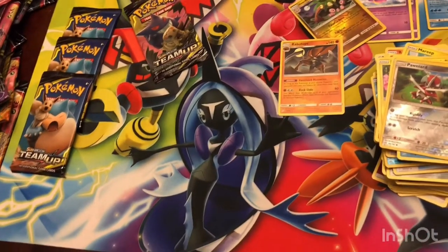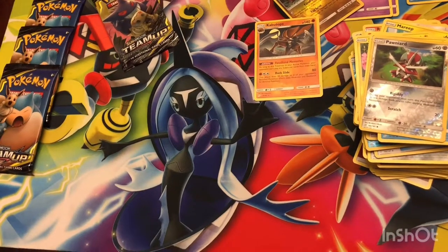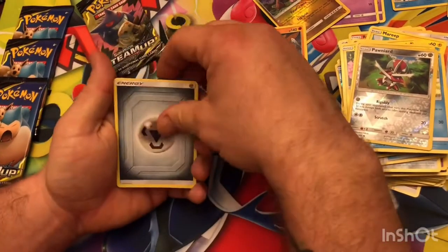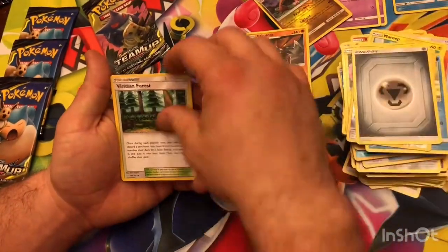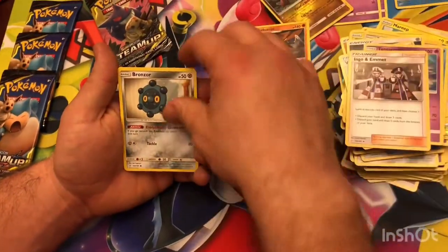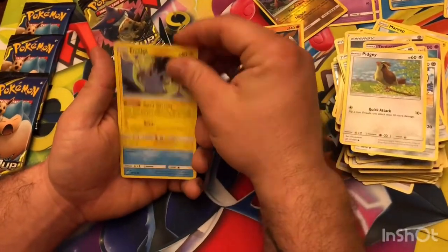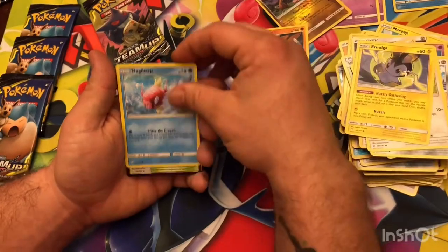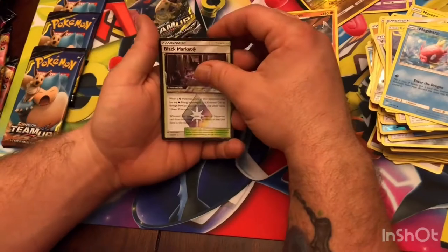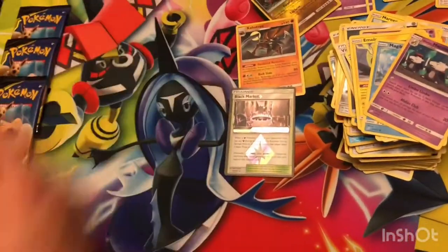Last five pack magic. Metal energy — ooh. Viridian Forest again, Tentacruel — he's pretty cool. Ingo and Emmett, Fraxure, Klefki, Pidgey, Emolga with a Nuzzle, Magikarp. Ooh, Black Market — that's the one we pulled last time, it's a Stadium. And Alolan Marowak. Well, two Prism Stars out of 15 packs.